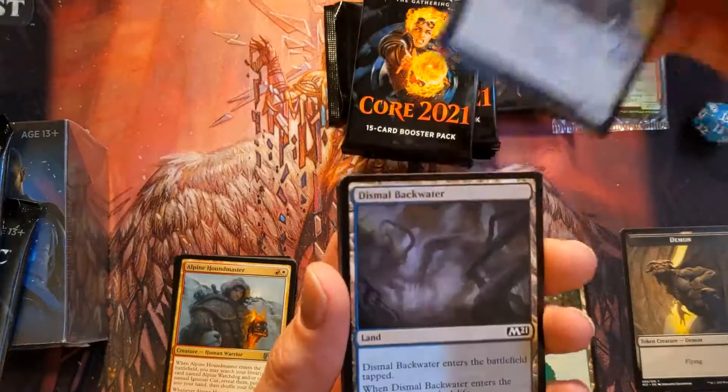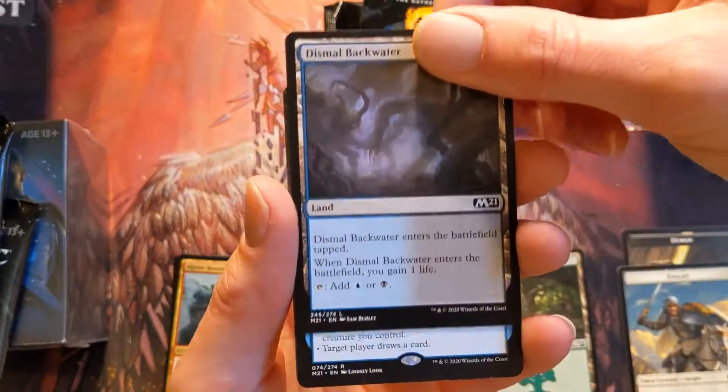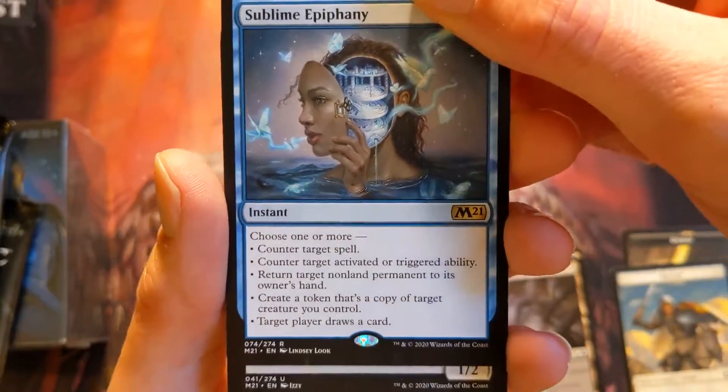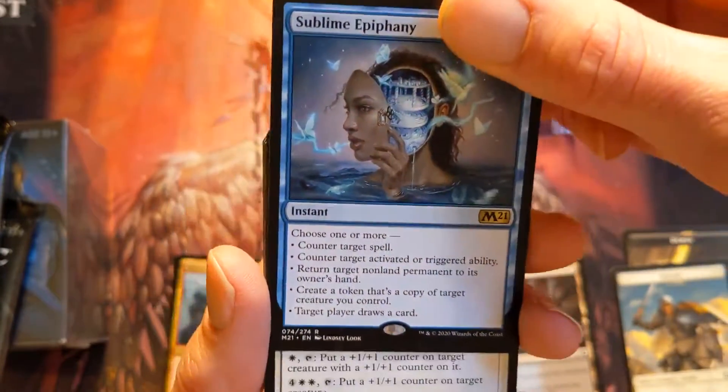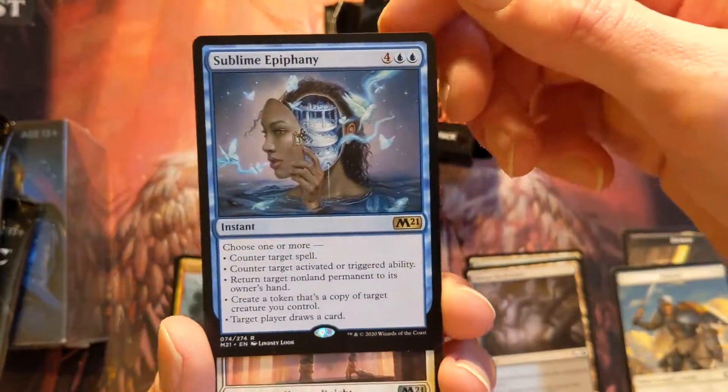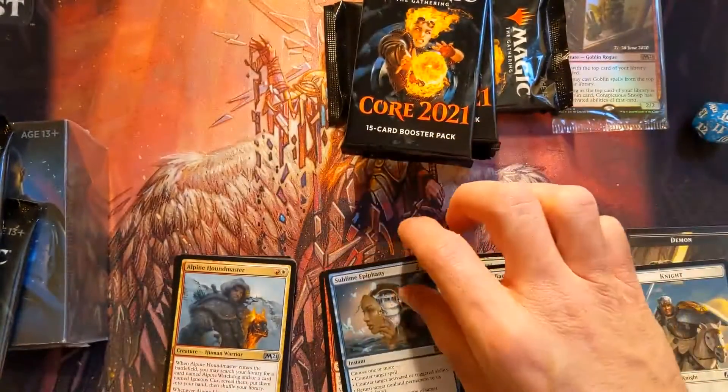Sublime Epiphany — I like this card, I think it's actually really interesting. Is it kind of like Cryptic Command? Sure, but is it something really interesting in Standard that does a lot? Yeah, I think that's actually really cool.